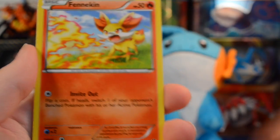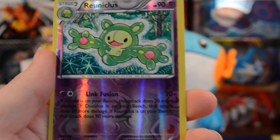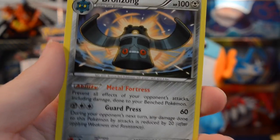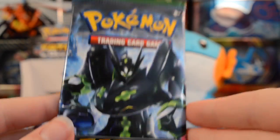Anyway, enough ranting about card quality. We have a Meowth, Binacle, Gothita, Fennekin, Seal, Chaos Tower, Hawlucha, and Weezing. Our reverse is another Reuniclus rare — we already pulled one of those in this video — and we have a Bronzong. The pile's getting big but we only have three more packs left.